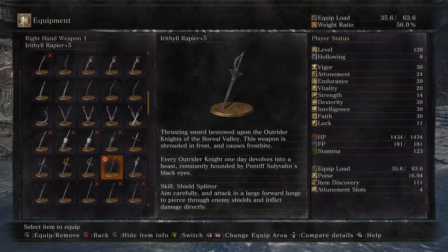What is up everybody? This is Faust Calound and we are doing a weapon showcase on the Ithrail Rapier, a thrusting sword bestowed upon the Outrider Knight to the Boreal Valley.